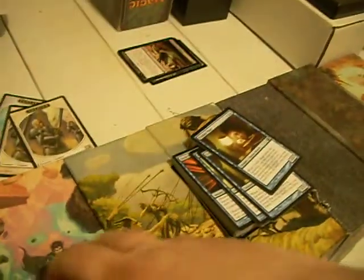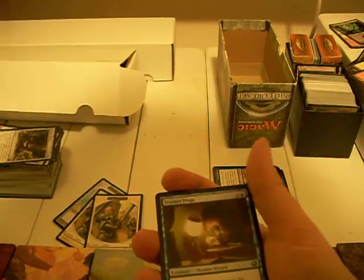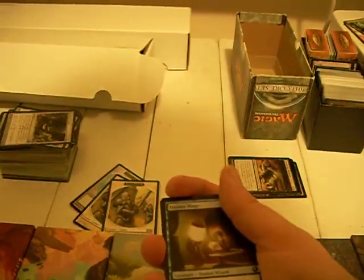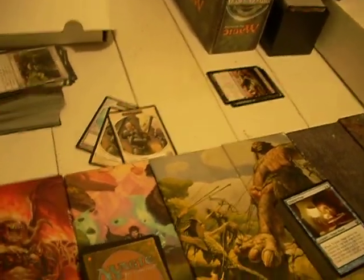Trinket Mage — there are some people that get a lot of mileage out of him. A 2/2 for 3 mana — hits the board, search your deck for an artifact with converted mana cost one or less, reveal it, put it in your hand, then shuffle. I've heard people building decks around him, searching out important but low-cost artifacts. I just don't have a home for him. What can I say?